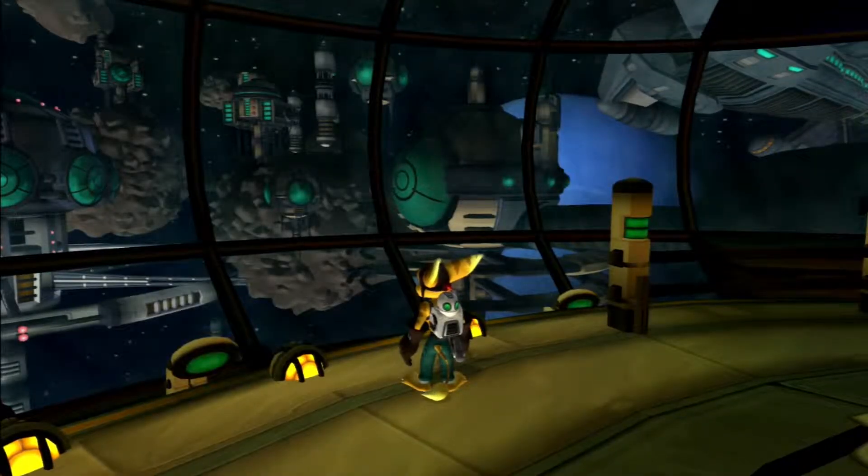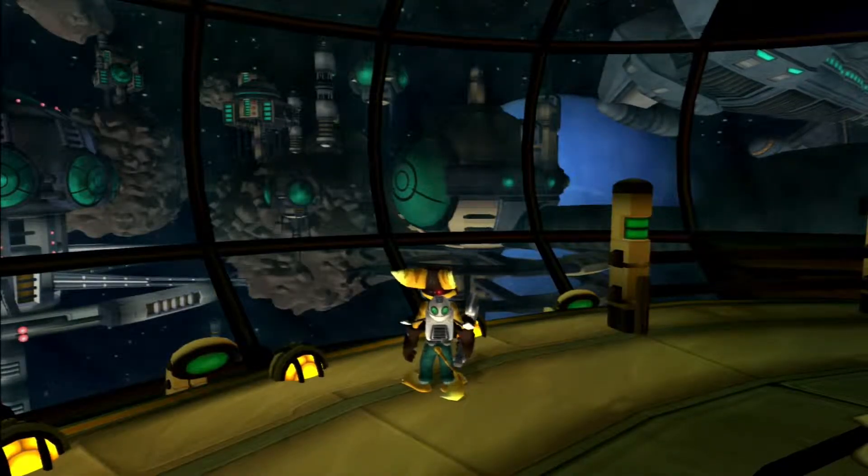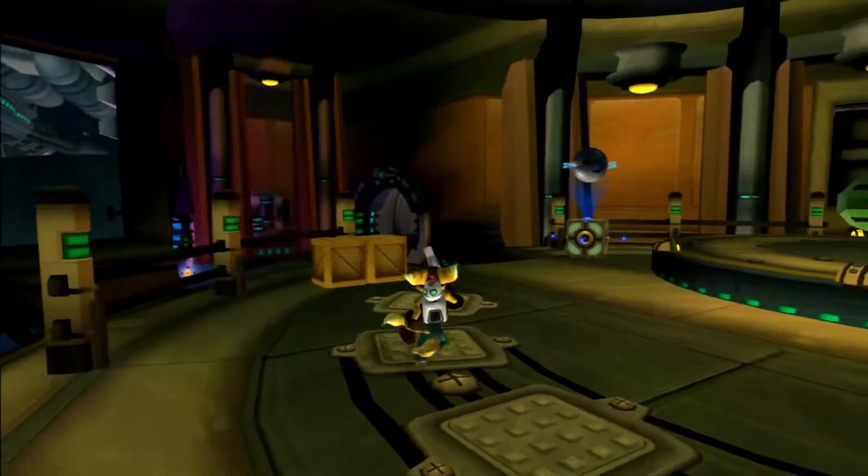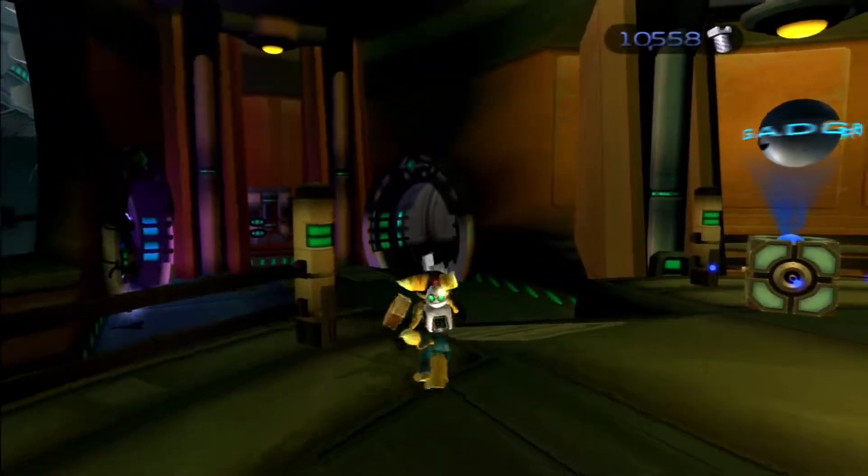Hello guys, welcome back to my Ratchet and Clank Let's Play. In the last episode, we explored the logging site on the planet Adora, and in this episode now, we're going to be exploring the Blarg Station, which is the station located in the galaxy.